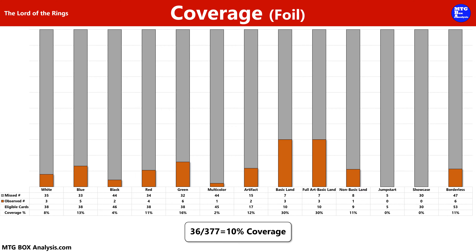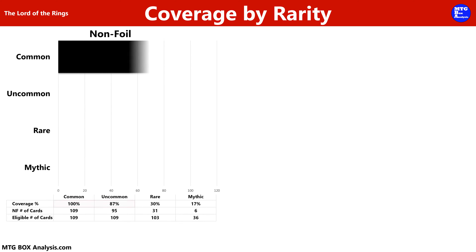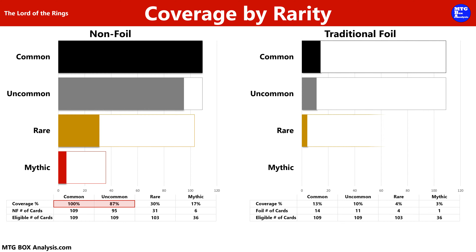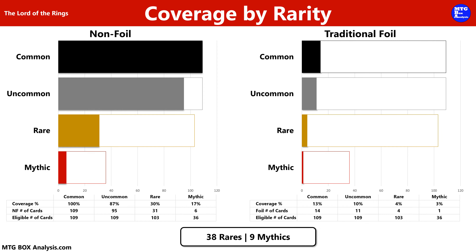Moving into coverage: in the non-foil space we saw 261 of the 377 cards we were eligible to see, giving us 69% coverage. Our highest coverage among the primary colors was a tie between blue and green, each covering 89% of the set. In the foil space we saw 36 of the 377 cards, giving us 10% coverage. Our highest foil coverage was green with 16%. By rarity, we ended up seeing 100% of commons and 87% of uncommons in non-foil, 31 rares for 30% coverage, and six non-foil mythics for 17% coverage.